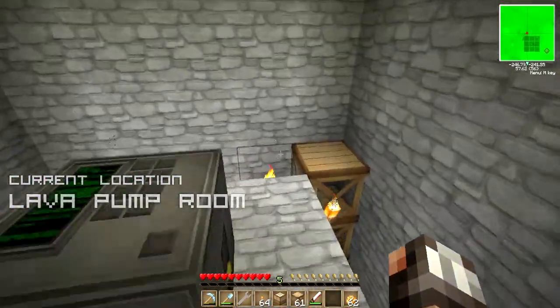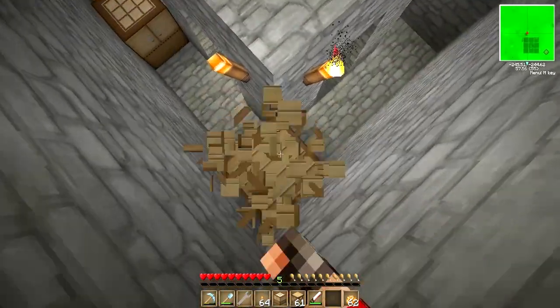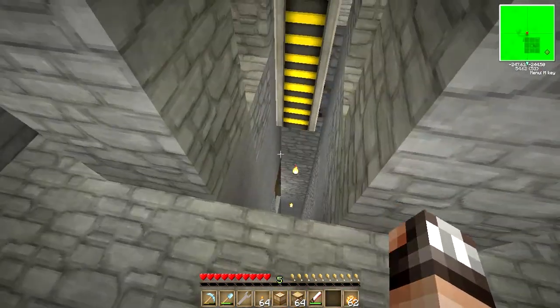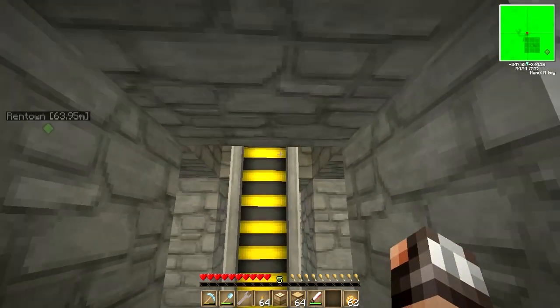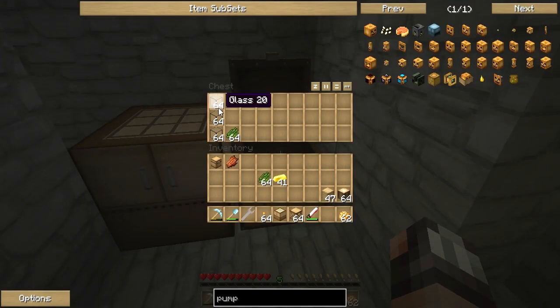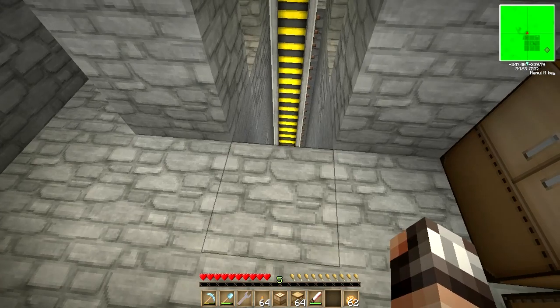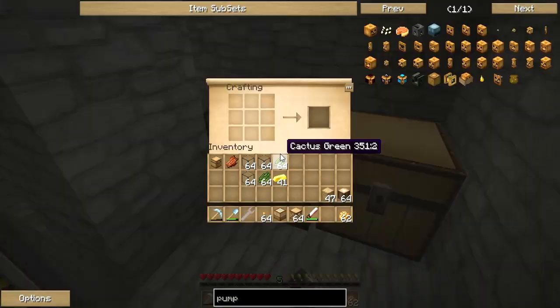By the way, this is scaffolding — it acts like ladders and is really easy to make with just wood. It's really easy to break as well and breaks like vines or sand. Let's get our pump down in position. The pump is in place. Now we need to get some redstone engine action going on the pump, and then the pump's proboscis is going to go all the way down this shaft into the lava below and start sucking up that lava once we add power.